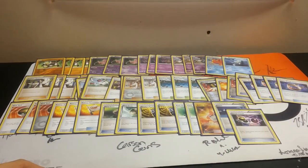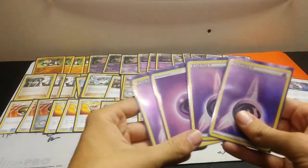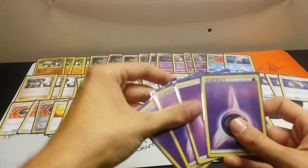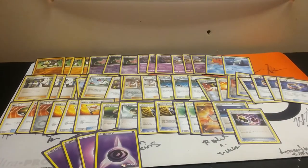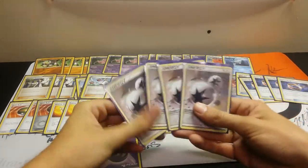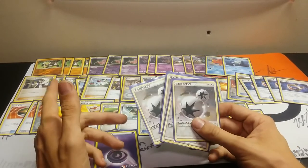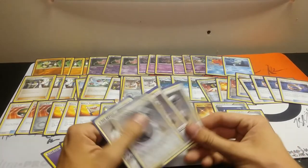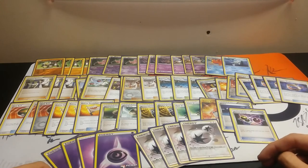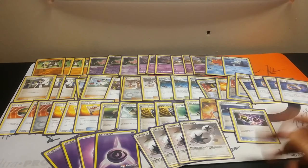For energy, we're running four Psychic energy just in case we get attacked with something or need to charge up slower, and four DCE as our main energy for all our attacking needs between Mew and Passimian. That's my post-rotation deck — hope you guys like it. So far it's been working great for me. Leave a comment below and like and subscribe. Thanks guys.